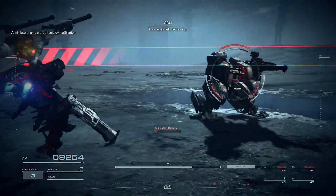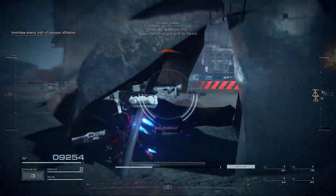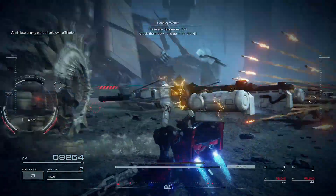New repair kits remaining. Heliathus machines coming in hot. These are dangerous, 621. Knock them down and go in for the kill.